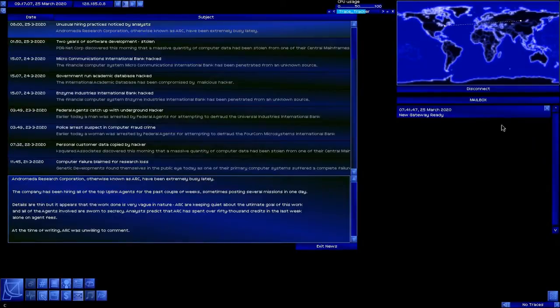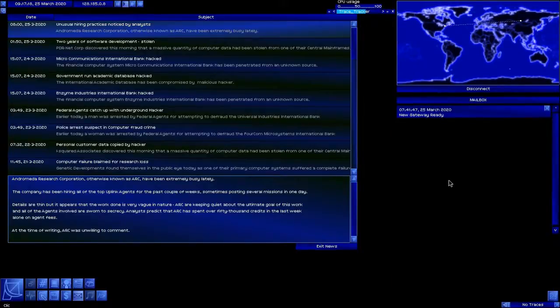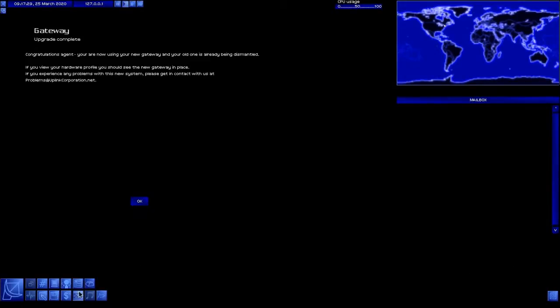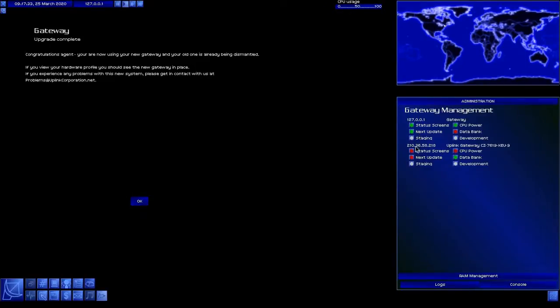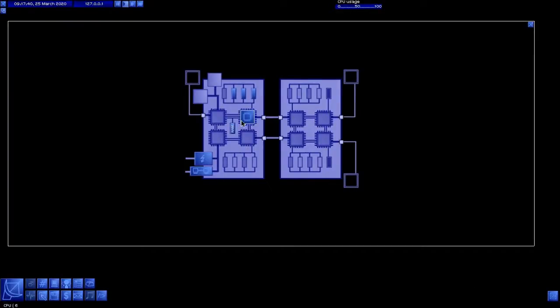Our new gateway is ready. They've installed identical hardware into the gateway and copied our memory banks to the new system. To complete the upgrade, we must log out from Uplink. This is one of the cool, nice little touches — in order to upgrade our gateway, we actually have to disconnect from the game, log out, and log back in. Our gateway's been upgraded. If we come in here and look at our system — there's our gateway. We now have room for eight CPUs, a ton more memory, three more RAM slots, and a whole bunch of other stuff.